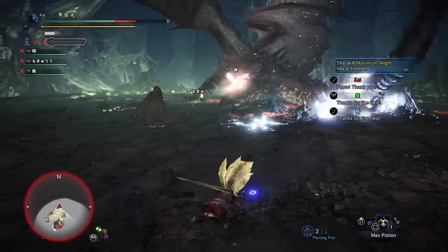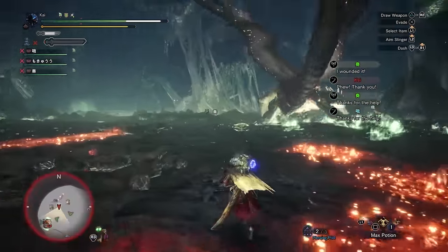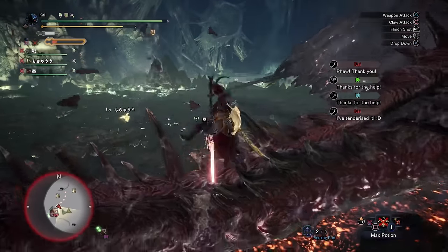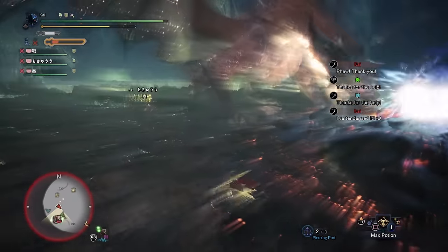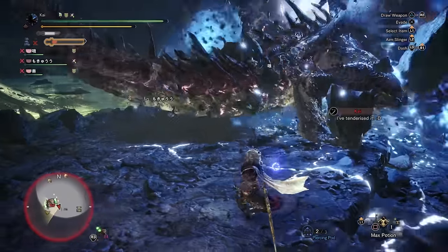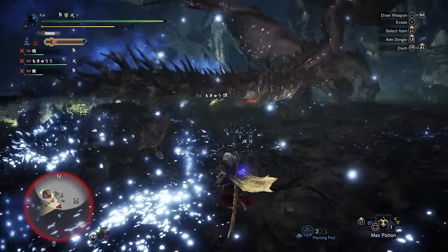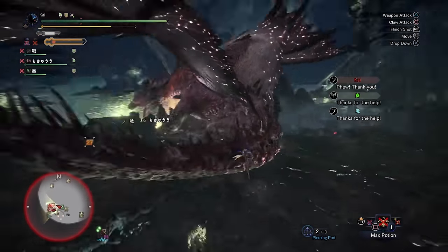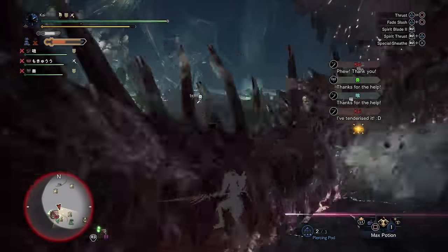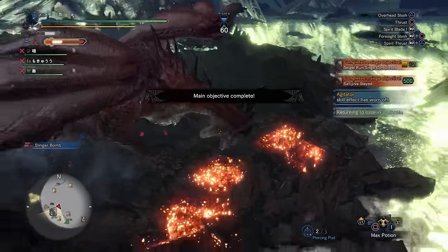The siege ends when one of your Gathering Hub's hunting parties slays Safi'jiiva. It doesn't end the siege straight away — if you're on a hunt and an allied party slays her, a message will pop up notifying you, but you and your team are free to continue and reap the rewards for your own kill. Should you fail your hunt through deaths or time limits, the siege will still be counted as complete when you return to the Gathering Hub, but you will receive reduced rewards.